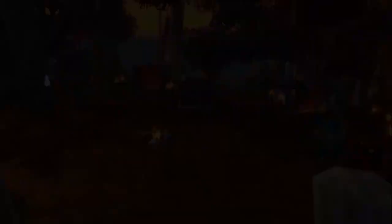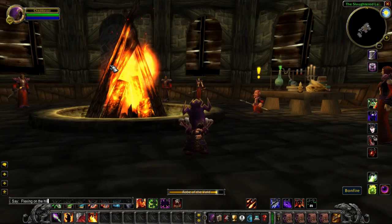For example, you need 40 pieces of felcloth and 20 demonic runes, which you will have to farm yourself since they're bind on pickup. If you have an abundance of gold, sure, go ahead and craft the Robe of the Void and let everyone else know who's boss. All you're paying for is the prestige, and if that's how you like to roll, do it. You'll get much more bang for your buck with the other robe however. Like with the mage robe, this one is also bind on pickup, so there's no buying it off the auction house.